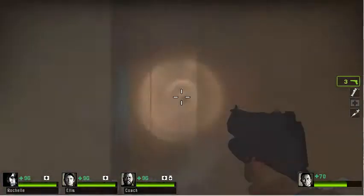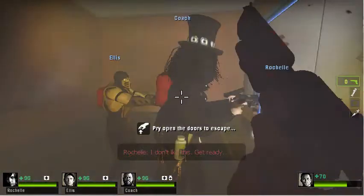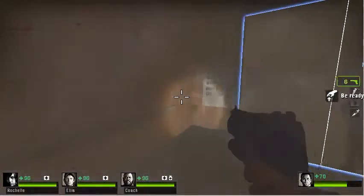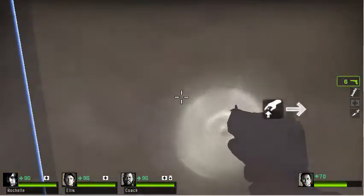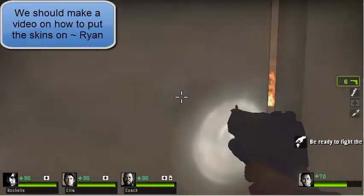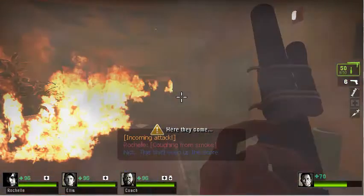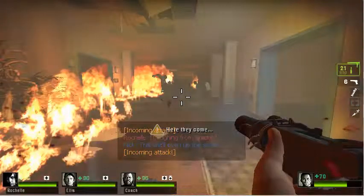Another thing I would say about the gameplay is the variety of different types of zombies. As you can see, there's a jockey and a hunter. This is a great improvement from Left 4 Dead 1, where I think we only had three special infected: the Boomer, the Hunter, and the Smoker. Now we've got more of a variety, which just makes the game a lot more fun and challenging.